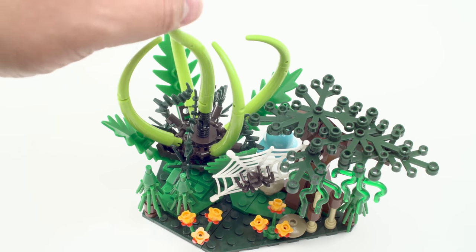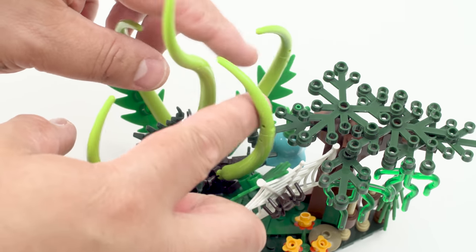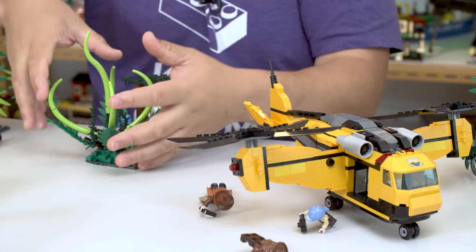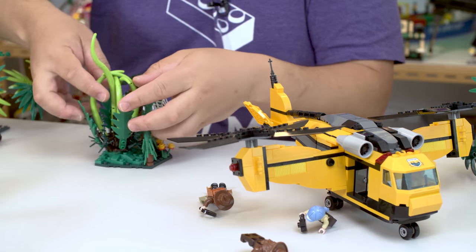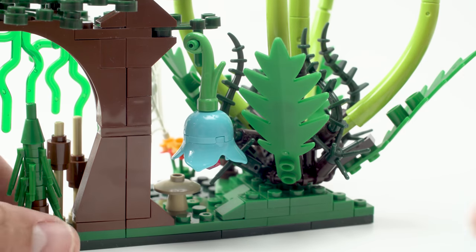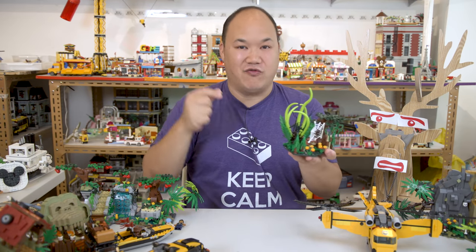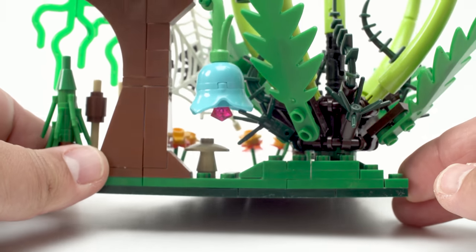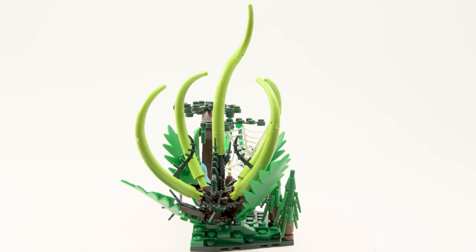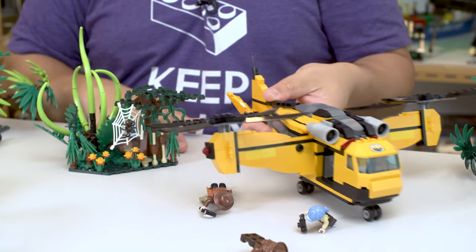This carnivorous plant piece is fun to put together - it's on a rotating part, and you can stretch the green vines out to make it look open and ready to attack. It will chomp down on whatever comes its way. Behind the tree there's a really pretty flower with a little pink diamond inside - maybe the story is that these guys are on an adventure to find a secret plant. For the size, I really like it and there's a lot going on.